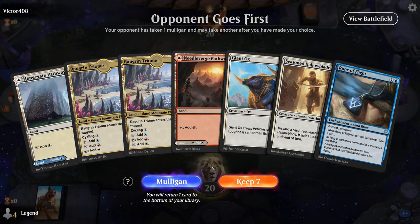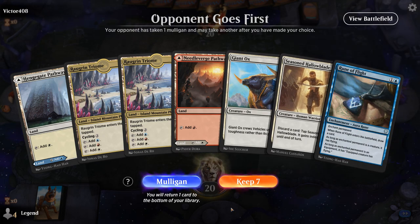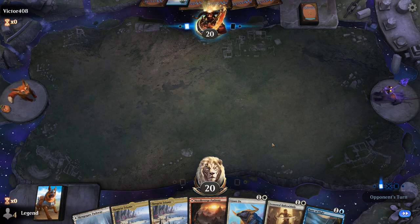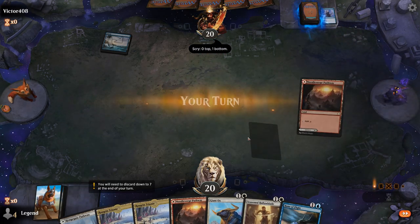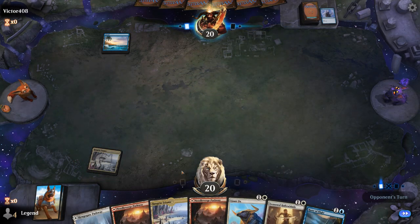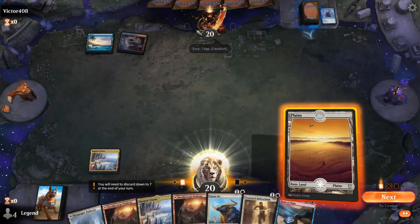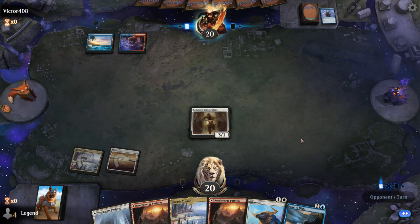Game 5 — we're on the draw with a not very exciting hand, but we can put Rune of Flight on Halloblade to start beating down. Between Runeforge Champion, Showdown of the Skalds, and Colossal Plow there are a lot of draws we wouldn't mind seeing. Opponent starts with turn 1 Opt. We'll probably hang onto a second Triome to eventually cycle — we can also use the mana from Plow to cycle it, which plays out nicely. Opponent is on blue-red, which can struggle to deal with Halloblade.